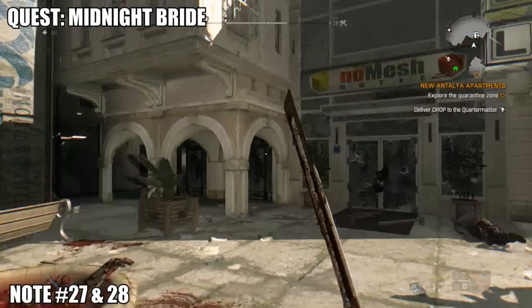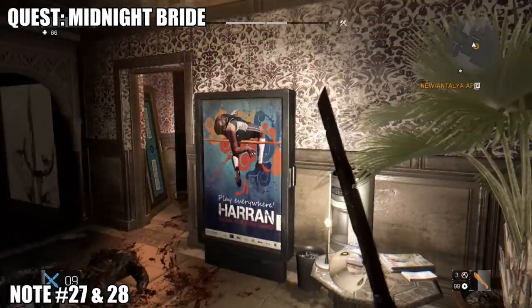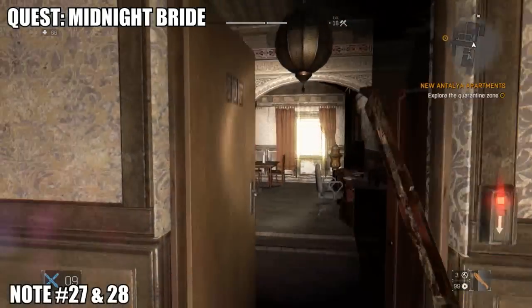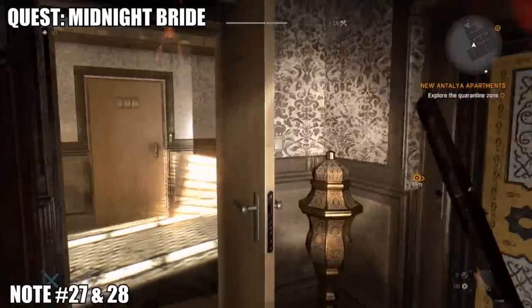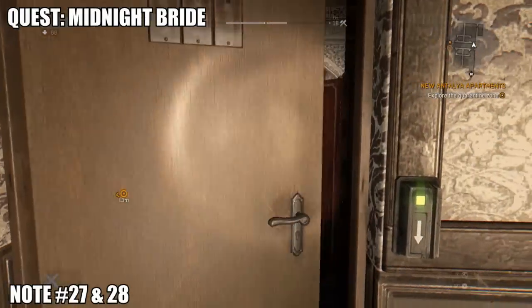Notes 27 and 28 are going to be part of another quest called 'Midnight Bride.' We head into a hotel and the notes are going to be in room 101 and 107 or thereabouts. You can return here any time, which is great. For the second collectible, you may need a key card — there are tons of key cards behind the desk. To get to the back room you need a staff key card, which is near a dead body.